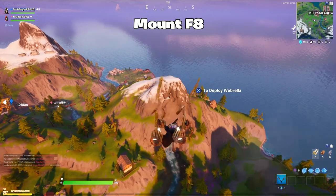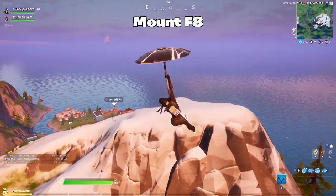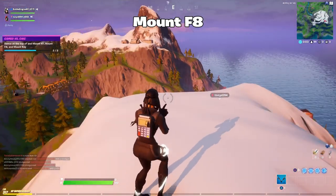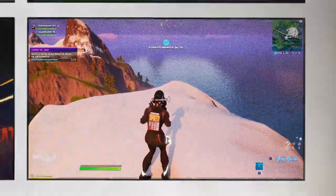A little on the left and on the back of Misty, it's gonna be Mount FA. You can see Mount Key from across it. So this is Mount FA.